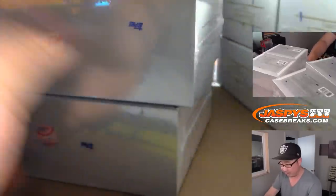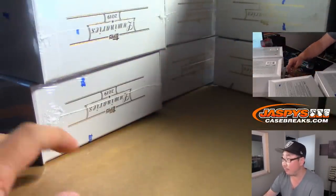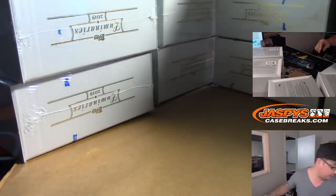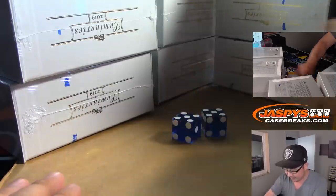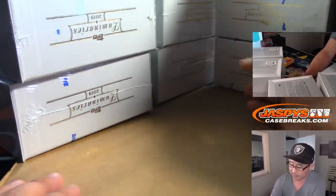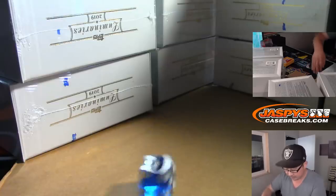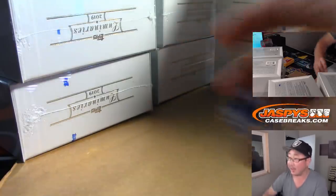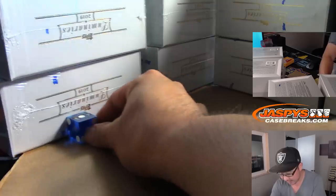So there are four stacks of three right here — one, two, three, and four. You can see on the top camera right above my head. What we're going to do is roll the die. We haven't used a blue one today, so we're going to use that blue one right here. We'll go one, two, three, four. If I roll a five or a six, we'll just roll again. There's one — so we're going to do this side right here.